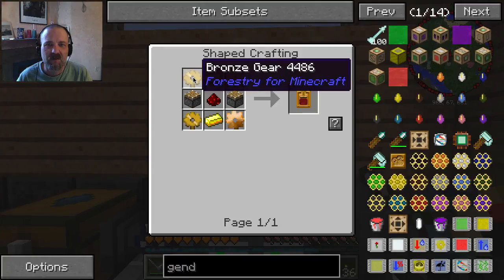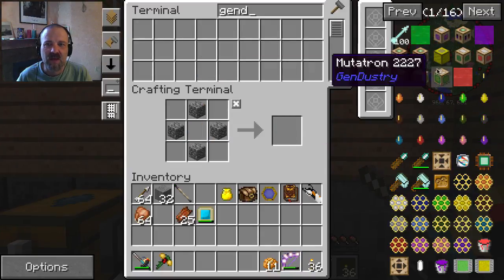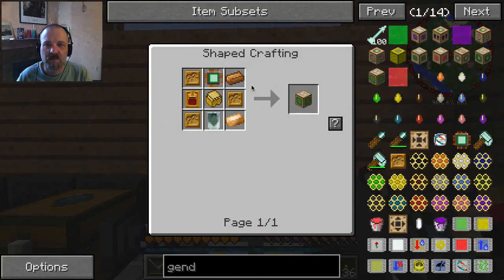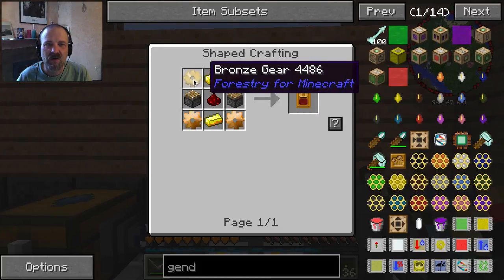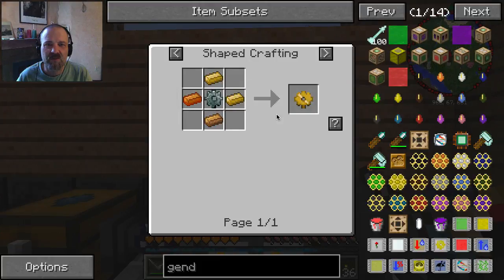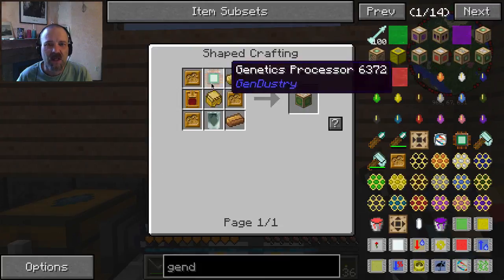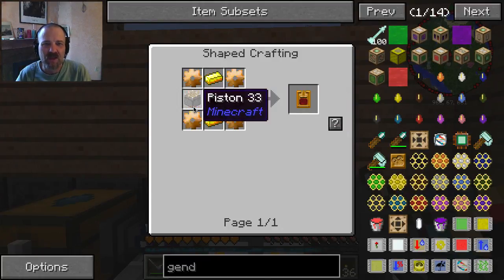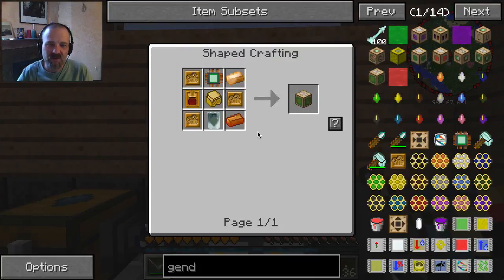We need more bronze - I guess I used it all up. So we want this one, we'll make another stack. So what do we need? We need BC receptacles. What are we missing here? We need some of these - one, two, three, four, five, six, seven, eight, nine, ten, eleven, twelve BC receptacles. Those are needed for other things, so it's okay if we make extras.